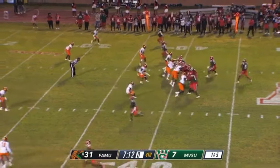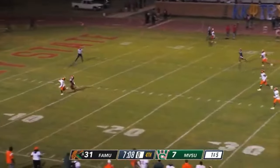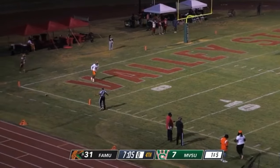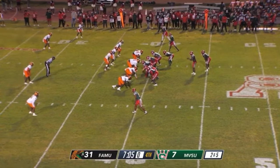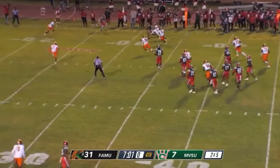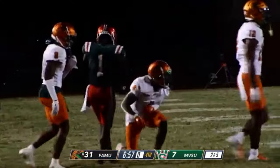This play would be another handoff to number 17, Jacoby Thomas. About a Delta Devils and ten for number 80, Malik Antoine, the Rattler 39. Just a quick pass right to Kobe Chambers — he'll move the chains, but there's a penalty.